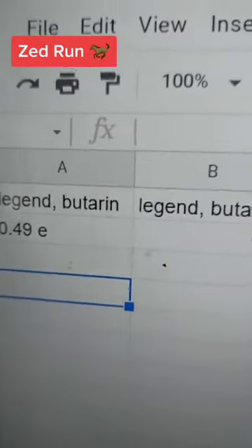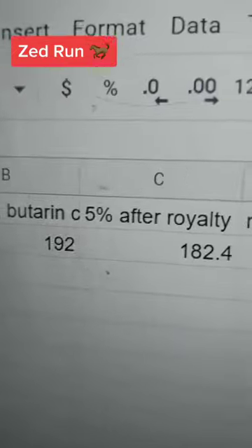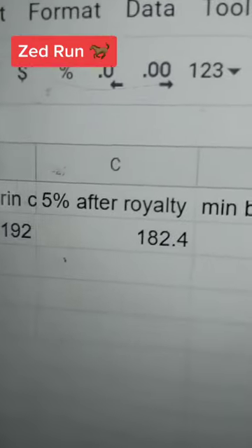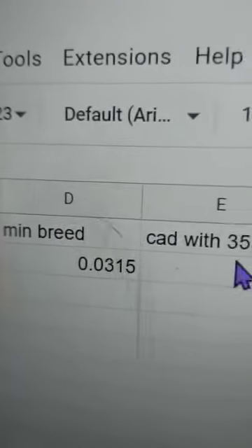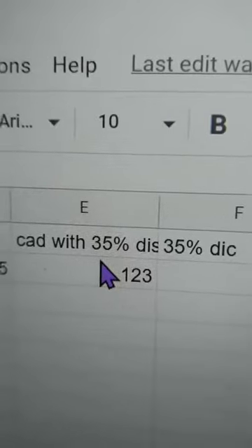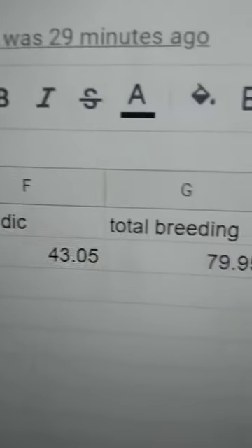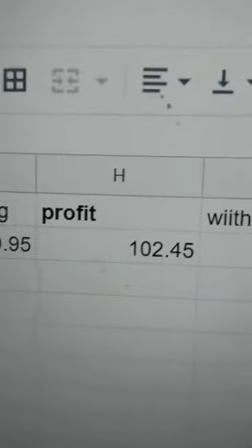Basically it looks like this: for example, this legendary Buterin horse is about $49 ETH or $192 Canadian. If I were to breed the horse and then sell that new horse — after a 5% royalty, a minimum breeding fee, and the in-house breeding discount — I would make a profit of about $102 Canadian.